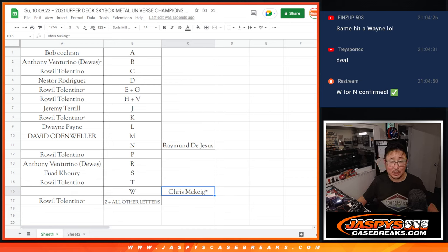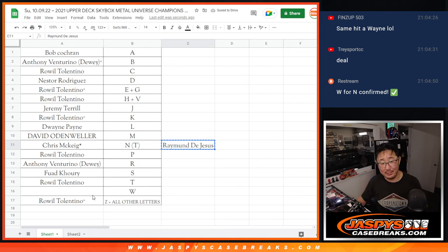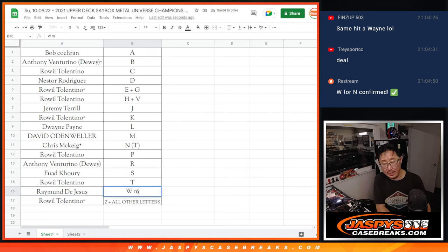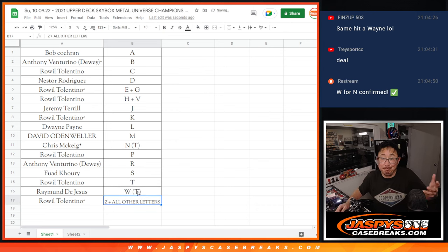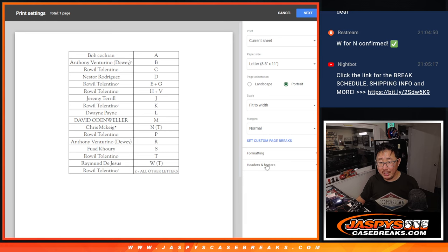All right, welcome back, ladies and gentlemen. Guess what? There was a deal done. Chris is out of the W spot and into the N spot. Put a T there for trade. And Raymond — Trey in the chat — out of the N spot and into the W spot. Let's see what happens. Trade window closed. TWC. Let's print and rip.